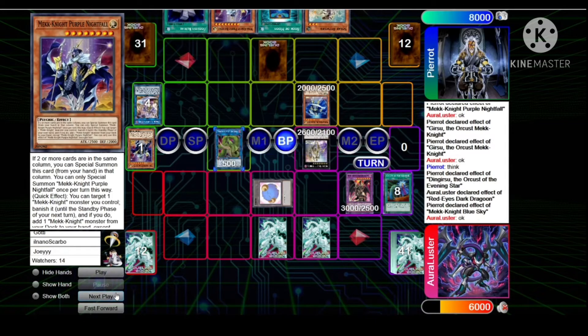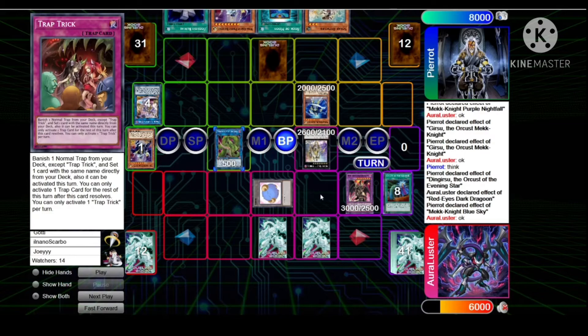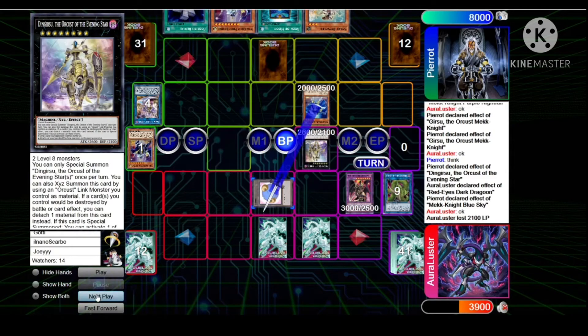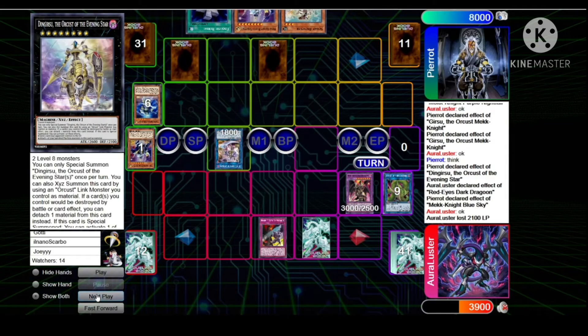You have to search up to the number of cards your opponent controls — you must search that many mechanic monsters, or else you cannot activate that effect. But I mistaken Ding Gearsu for the opponent's monster. Battle phase — attack into Verte with Ding, attack the token with Blue Sky, link those two off into Galatea.